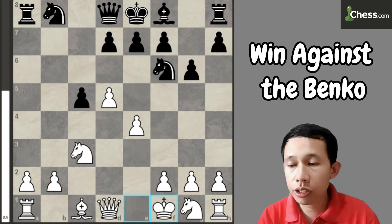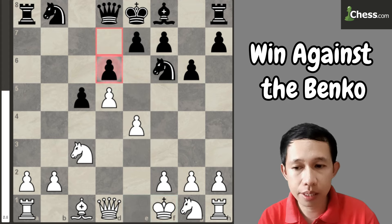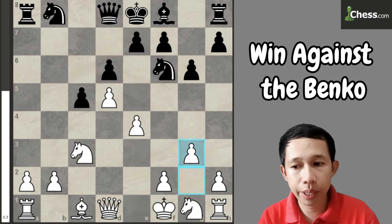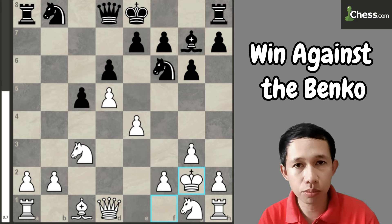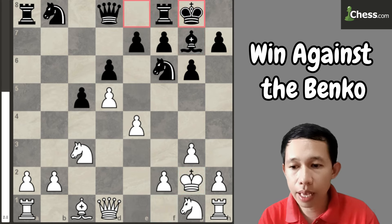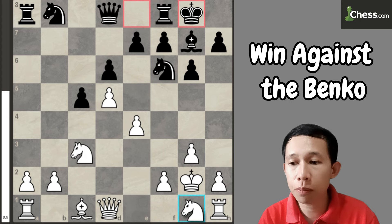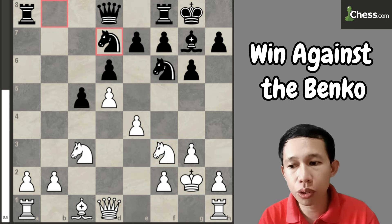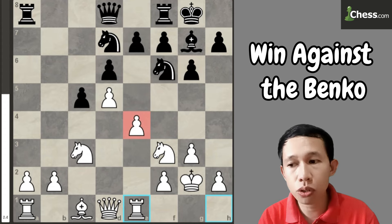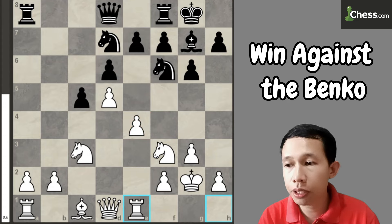For example, the continuation for black is d6, and after that we can play g3 to hide our king, sidestepping and letting the rook come out on e1. Then bishop to g7, and here we can play king to g2. If they castle kingside, then there's time to develop your knight to f3. After that, for example, knight to b7, then rook to e1 to defend the pawn on e4, because we have a plan of pushing the pawn to a4 and putting our knight on b5.